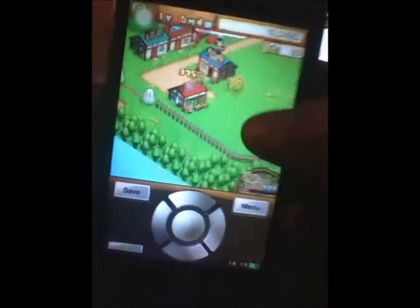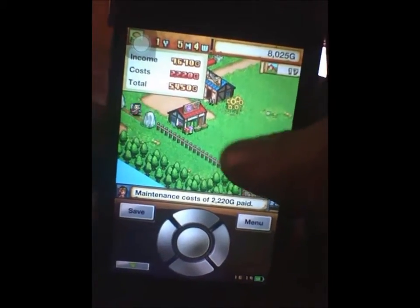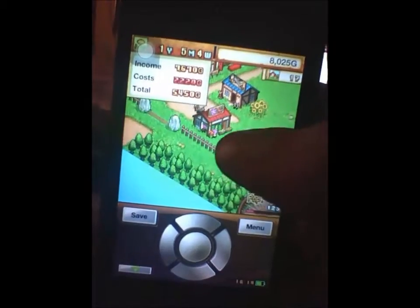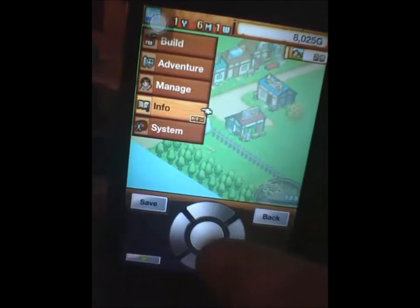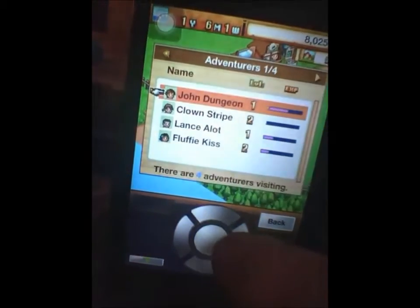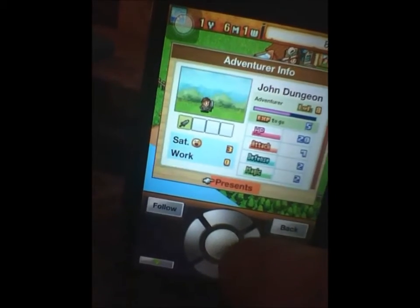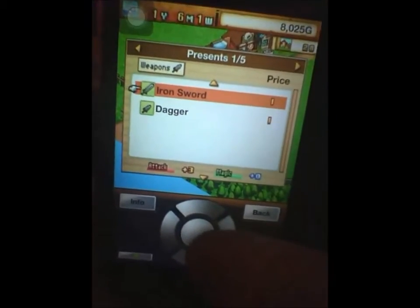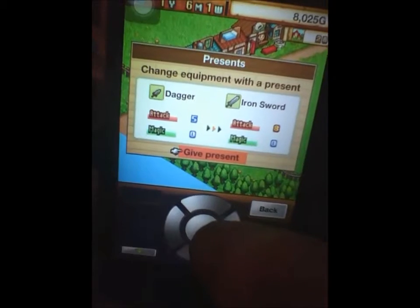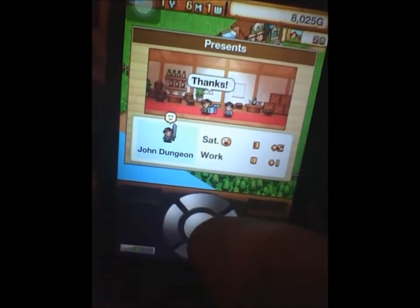They defeated three monsters and we gained money this month, yay! I can give the adventurers presents if I want to. He's only got a dagger right now, so I can give him an iron sword to make him a little stronger.